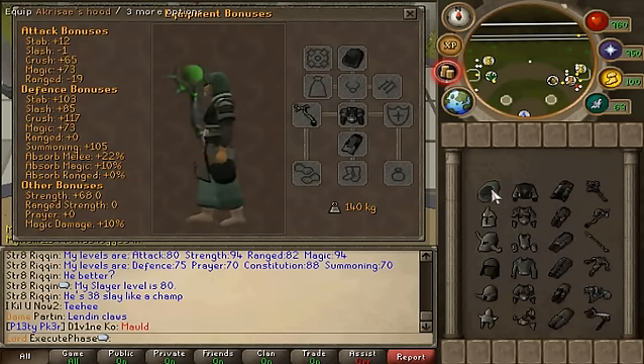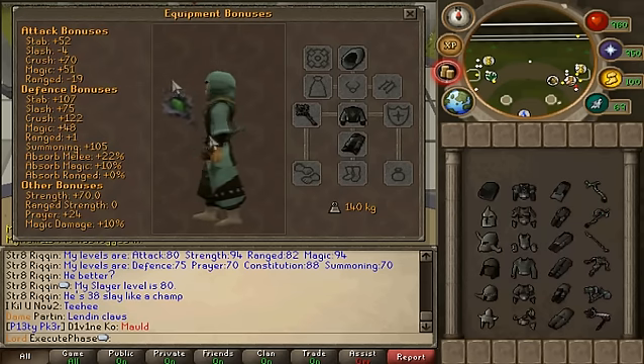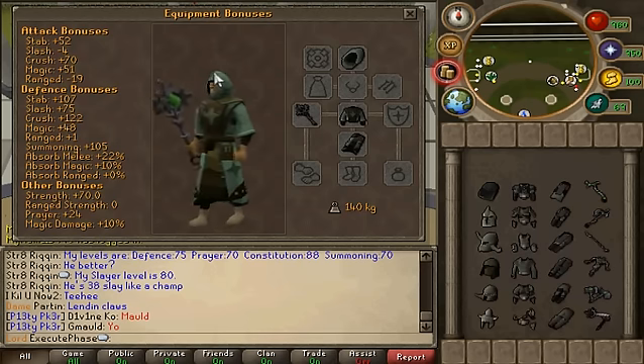Moving on to Accuracy, which looks like this. Once again we got like a mace weapon, it looks really nice. The robes are pretty boring, there isn't too much design on them in my opinion, same with the hood.